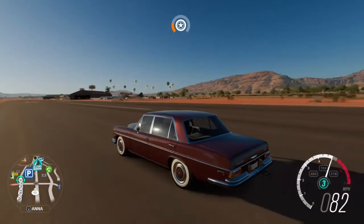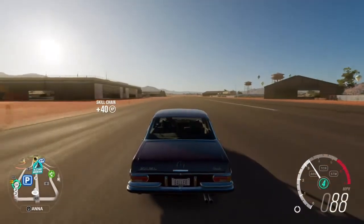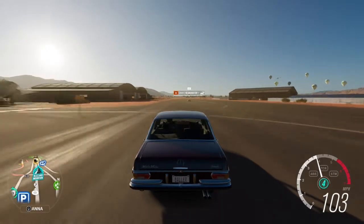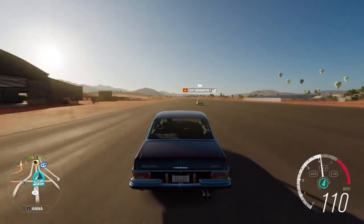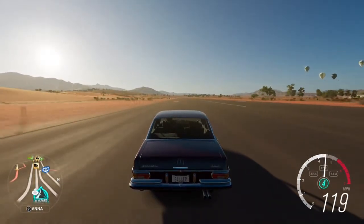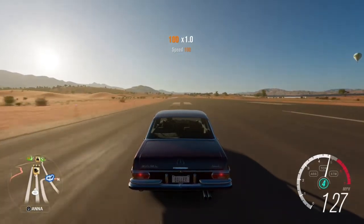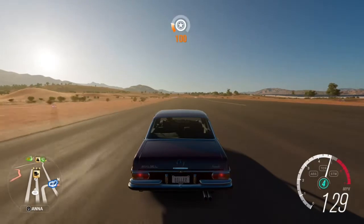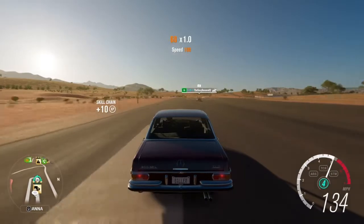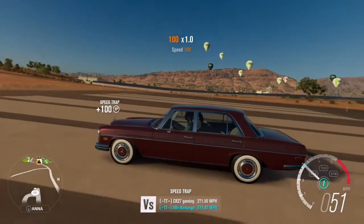So we're approaching 90 miles per hour right now. Let's see if we can get 100 - got 100, maybe 110, go 110, maybe 120. Struggling at 120. Struggling at 130. Nah, I'm not going 140. So you'll reach 155 miles per hour on the airstrip. All right, let's tune it up.